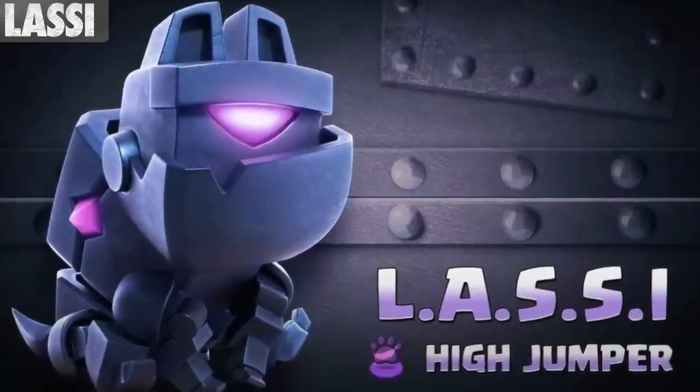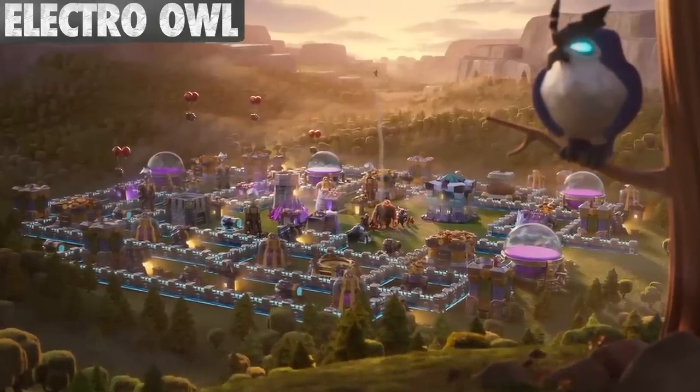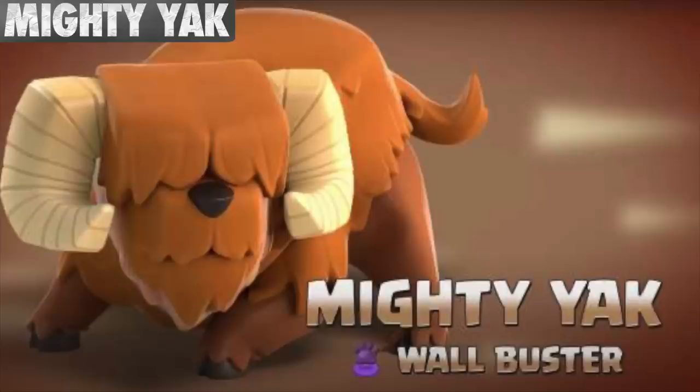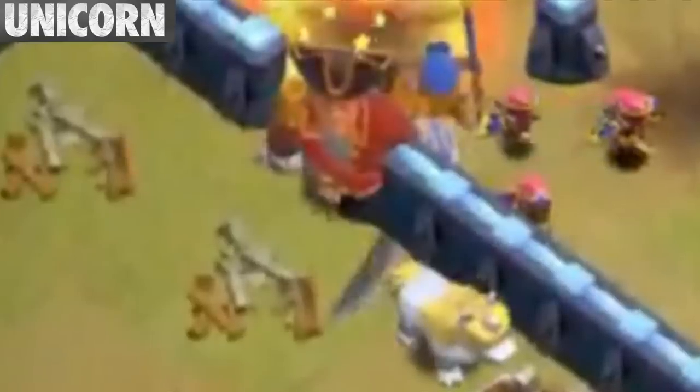Lassi is pretty much a mini P.E.K.K.A. in dog form. Before the release of the Electro Owl, it was teased in a video and most believed it was a new spell since pets hadn't been introduced yet. According to the Mighty Yak's description, it's basically an animal version of the Siege Machine Wallbreaker. If the Unicorn's hero is knocked out and has no target to heal, it will simply remain stationary and just wait.